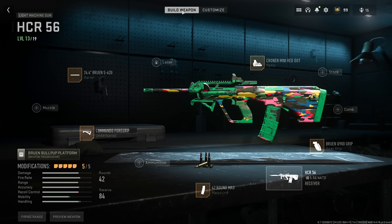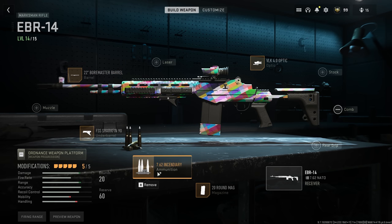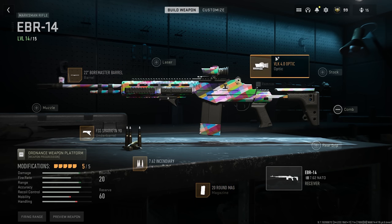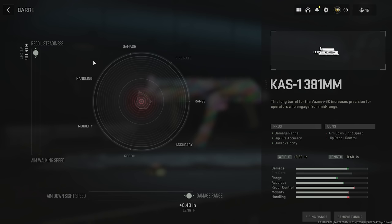Really quick, the builds we're going to be working with today. Here is my HCR56 build. I am not the greatest at building weapons, so this is probably awful, but we're going to see how it works. This is my EBR14 build. I don't have it max level, so I don't have any tuning on this one or on the HCR, but I do have some on my Vetsnev. This is my build for the Vetsnev.